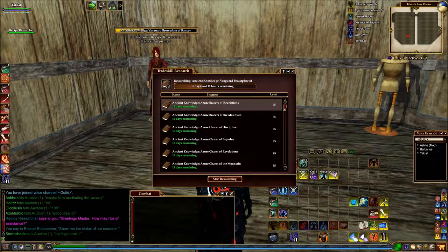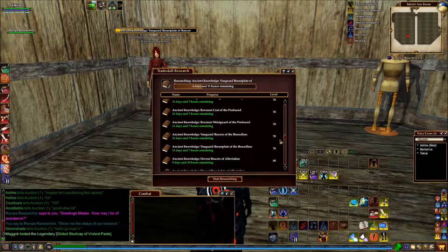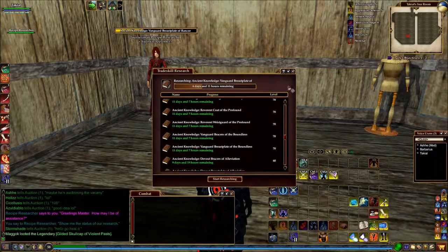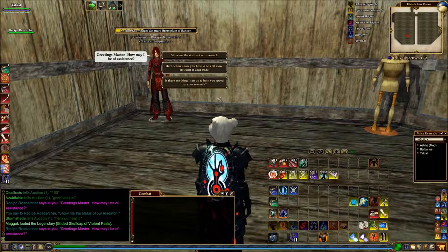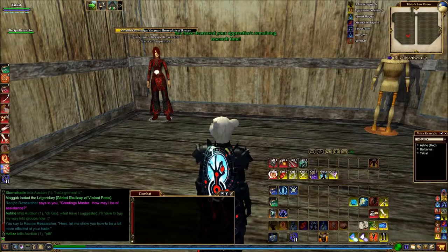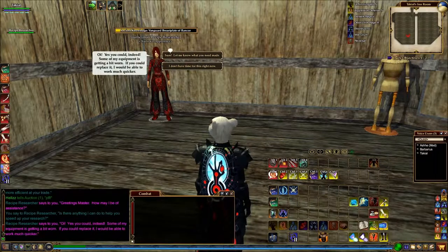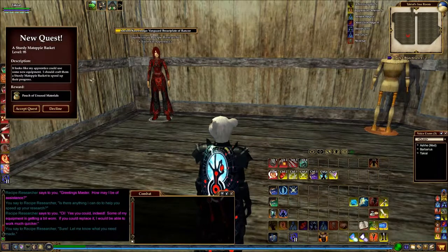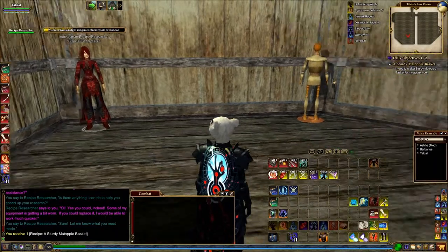I'm currently researching level 61, I think. What you need to do every day is come here, increase the experience a little bit for her. Looking at research - 'yes, let me know what you need made' - and there we go, need to craft a sturdy matopy basket for the apprentice.